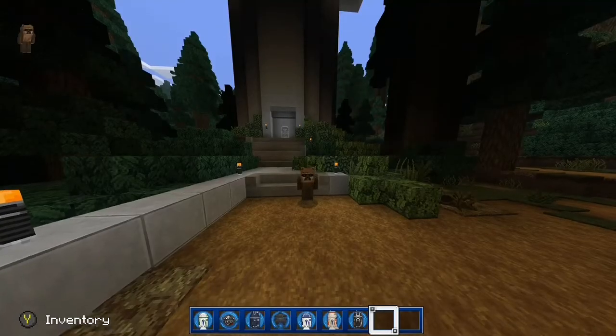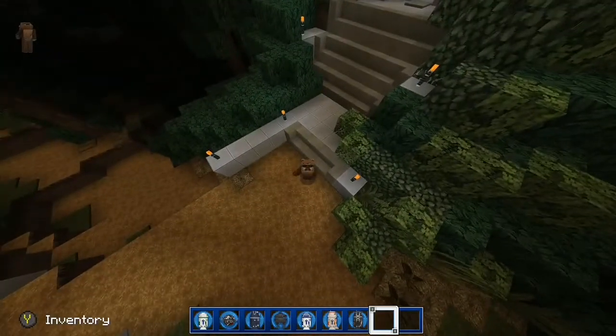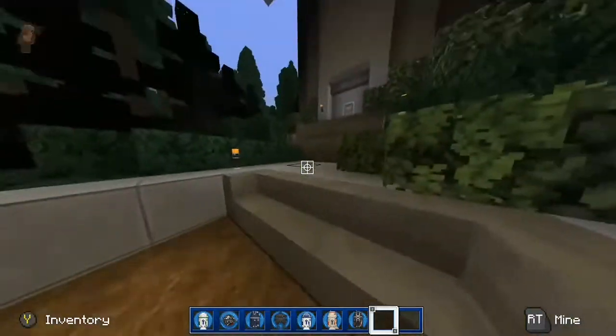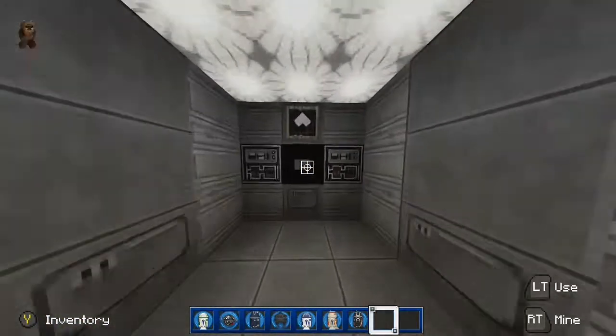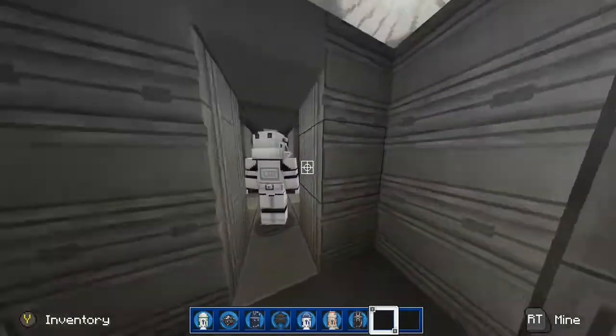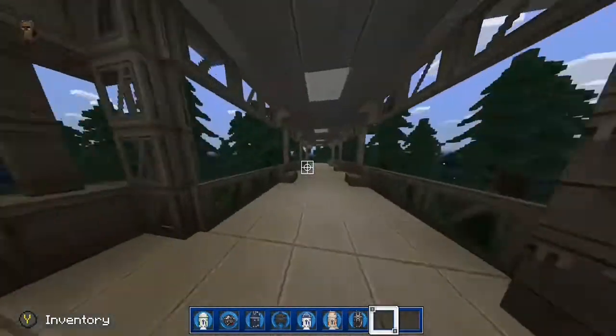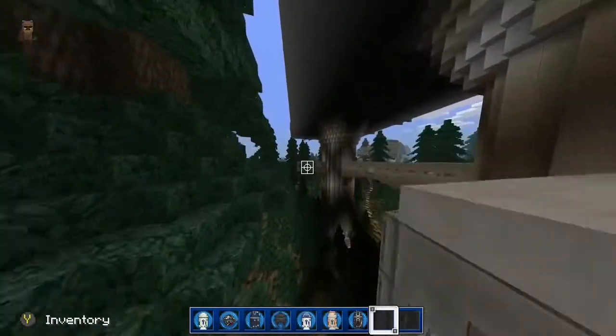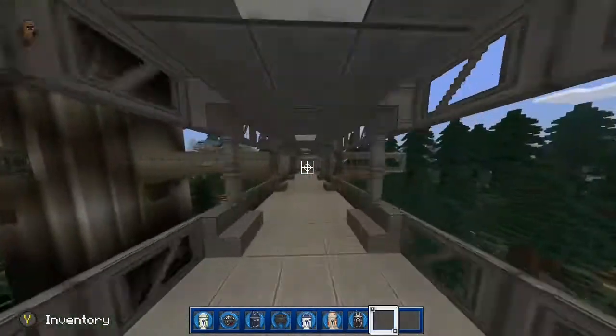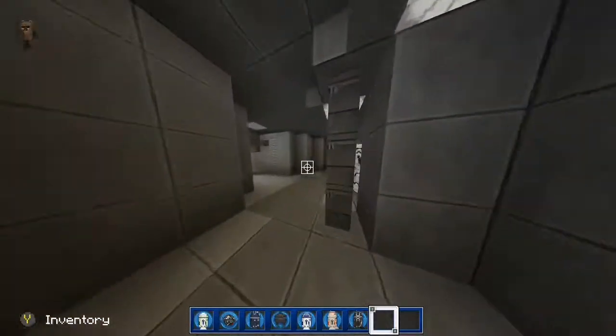Welcome back guys — this is part two of Easter egg hunting on Endor. We're at the Imperial base on Endor where they have all the AT-AT walkers connected. This is where they put all the stormtroopers inside, and the AT-STs as well.